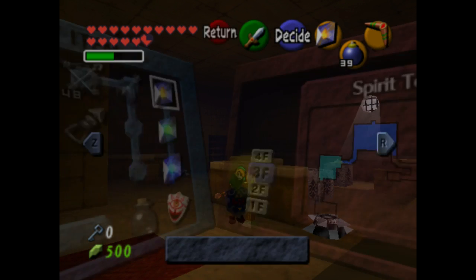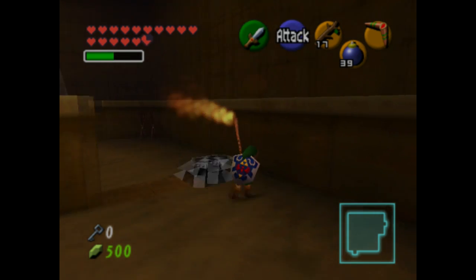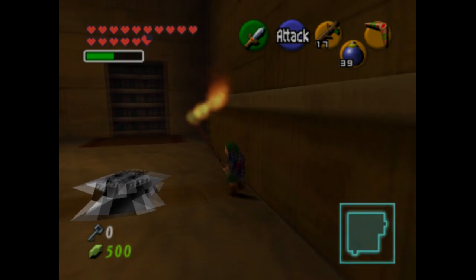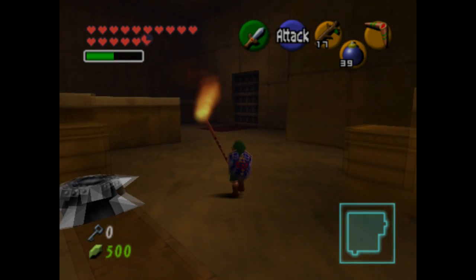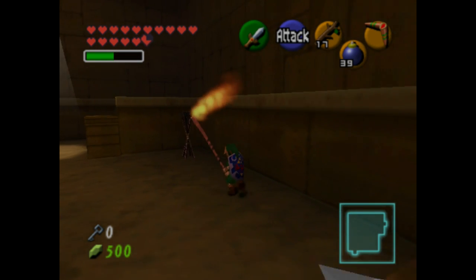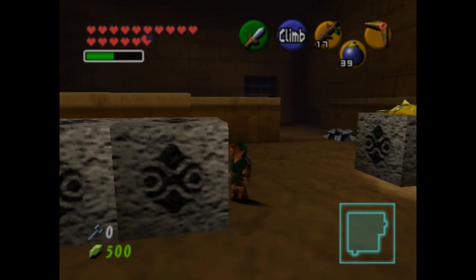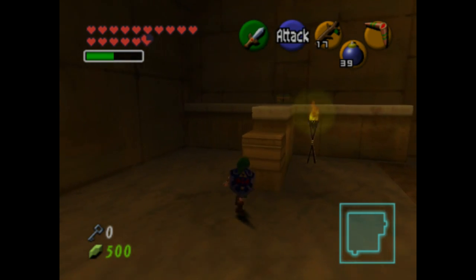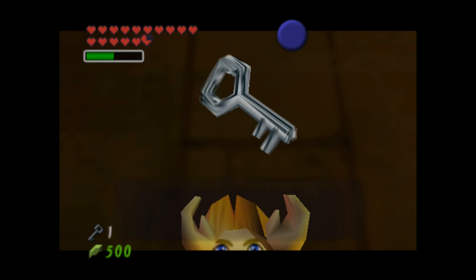Now the torch has finally lit, so we can take our Deku stick and light the three torches around this room. These torches are like others in that they are only lit for a limited amount of time — after that they won't be lit anymore, so you have to be quick. Don't worry about having to put away the Deku stick to preserve it, because once you hit a torch with a Deku stick, it stays alight for longer — it kind of resets the timer on it. Just keep it near the torch and it'll stay alight, and the stick will keep relighting the torch.